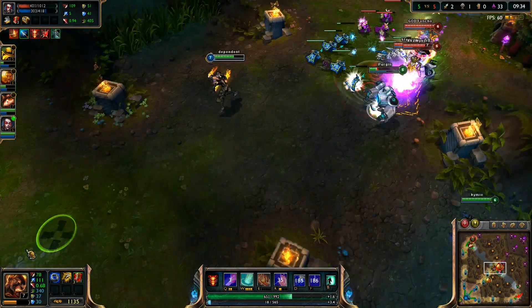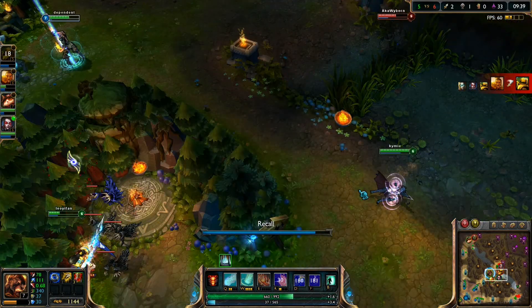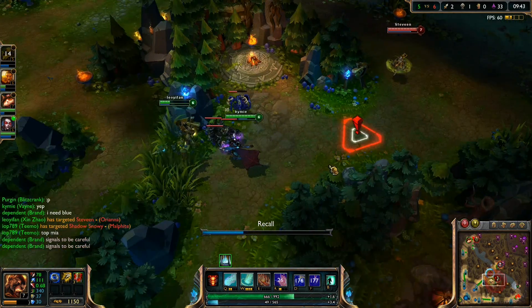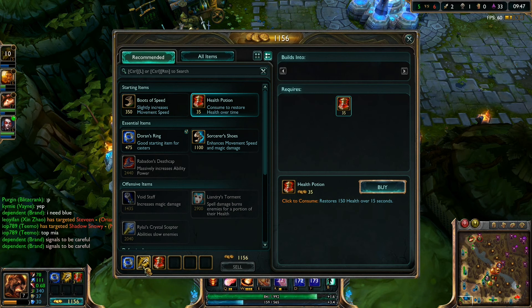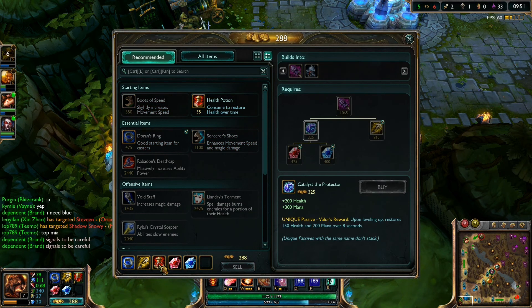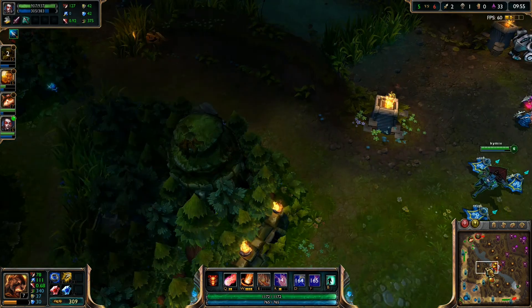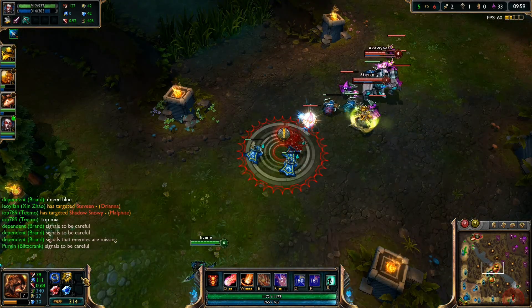Let's do some damage here - maybe we can get a kill. Yeah he got greedy, 4v2 is never worth it. Let's go buy some stuff. Let's sell this potion and wait for the gold - Catalyst the Protector.